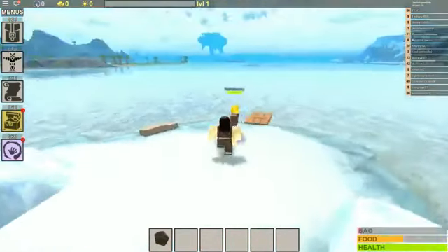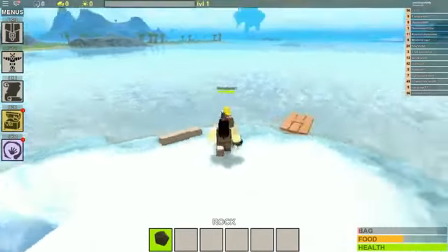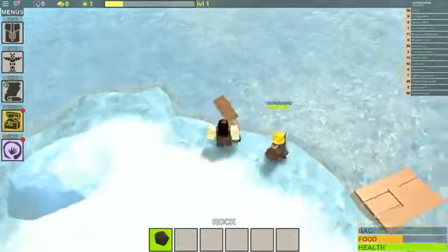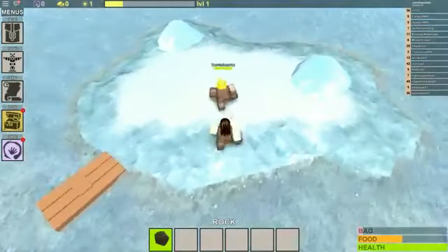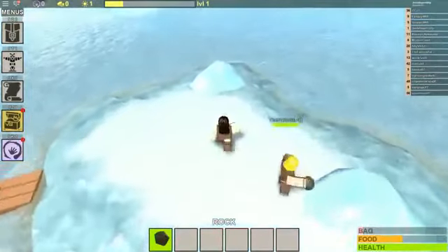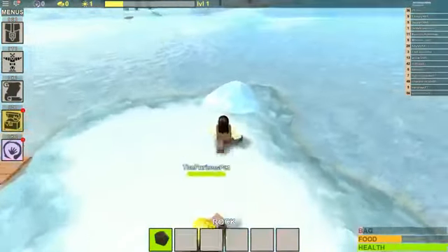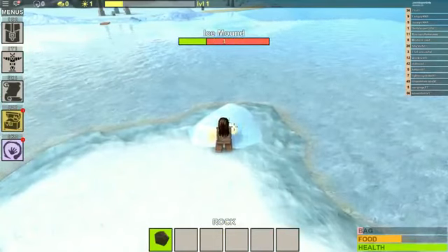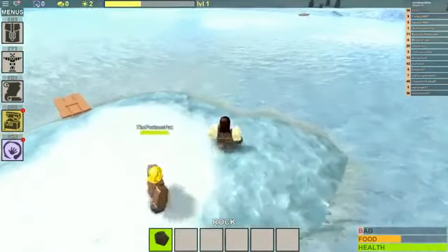So you have a rock, right? Hit one so the rock's in your hand. Now start bashing this piece of wood. You can pick it off with F. We need to break things. Look, even this ice mound you can break! If I smash this, we get ice cubes, and we can use all this stuff to craft different things, and I'm pretty sure you can make your own raft now.